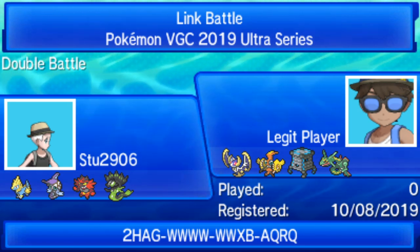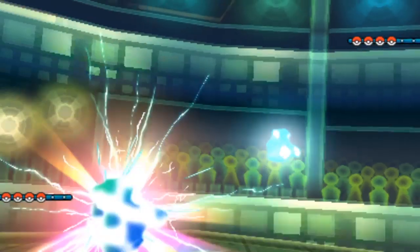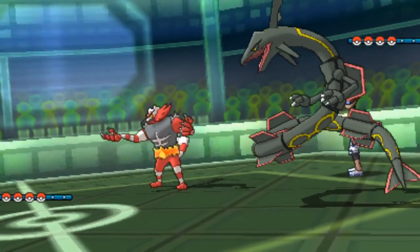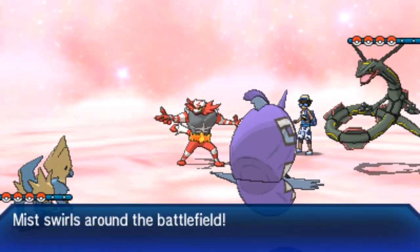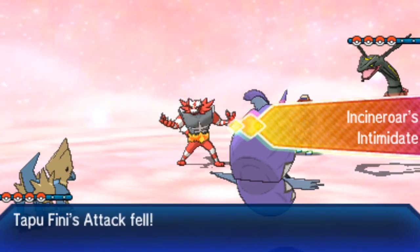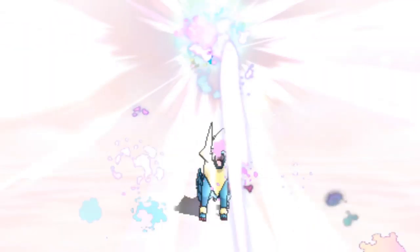Going into Game 2, Hectic makes an adjustment, leading with Rayquaza and Incineroar. Stew's Game 1 composition was very solid — disrupting the opponent with double Intimidate and getting Zygarde in to set up. Trick Room from Hectic's end played more into Stew's hands than his own. Hectic should try to eliminate Zygarde first, then get Stack Attacker in for damage — that's when Stew will struggle.